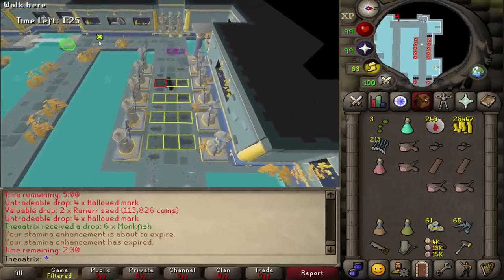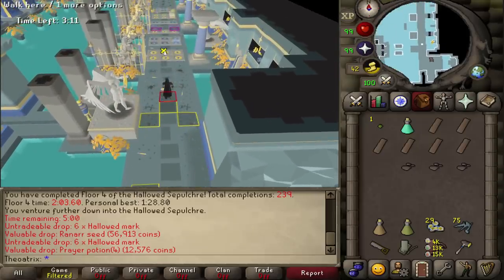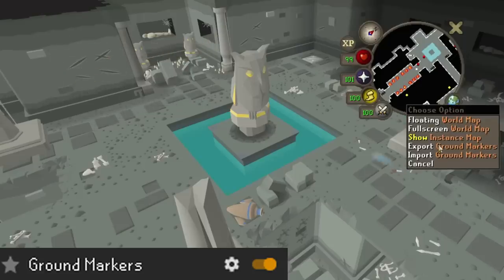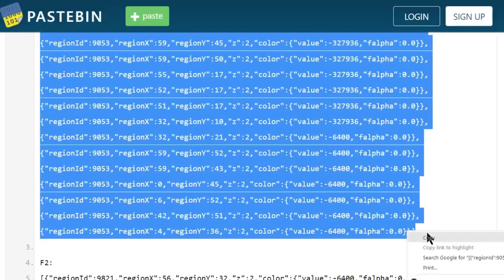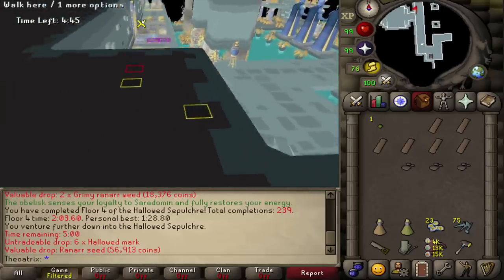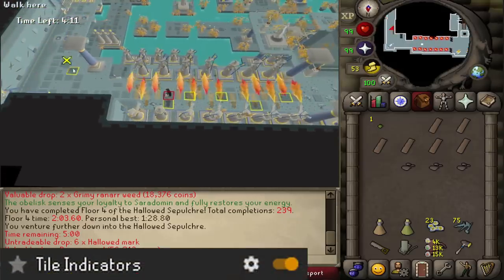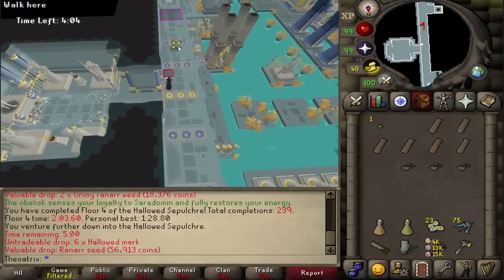Ground markers or tile indicators make the Sepulchre a lot easier, and without them you're guaranteed to mess up at least a few times per run. In the description, I've linked a pastebin that includes the coordinates of every tile marker you should have within the Sepulchre. With the ground markers plugin active on Runelite, you can right-click your world map and select Import Ground Markers, copy the markers for each floor from the pastebin, press Import, and it creates tile markers. These markers are extremely helpful, but you do still need to focus since there are multiple tiles marked and you need to watch out for projectiles. You should always have the True Tile Indicator plugin active on Runelite as well, which shows where your character is actually standing.